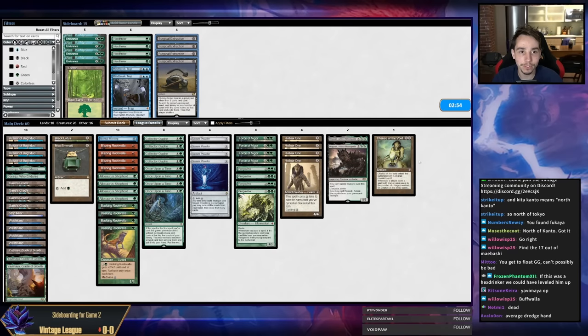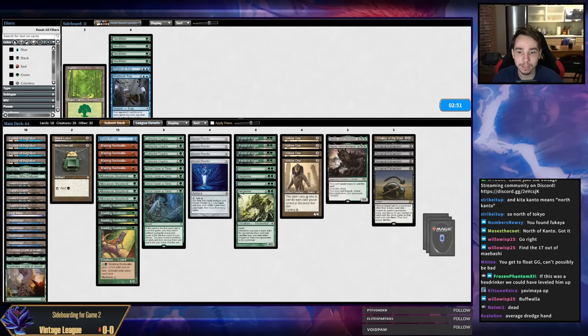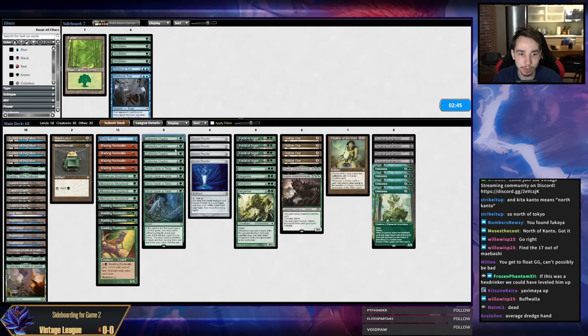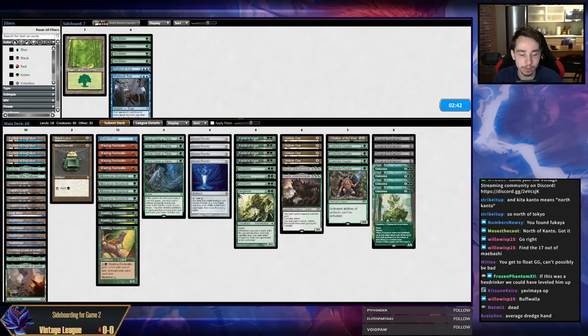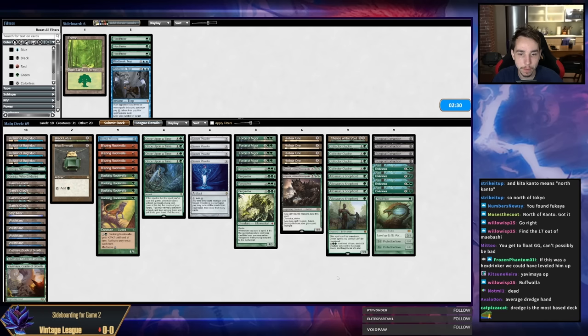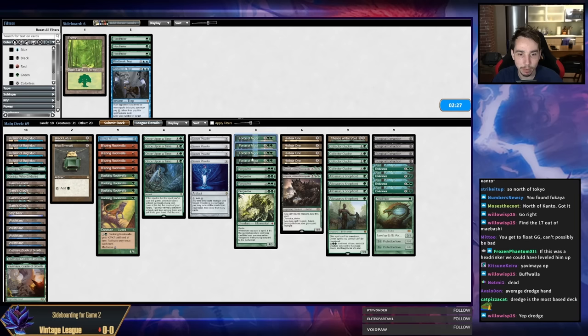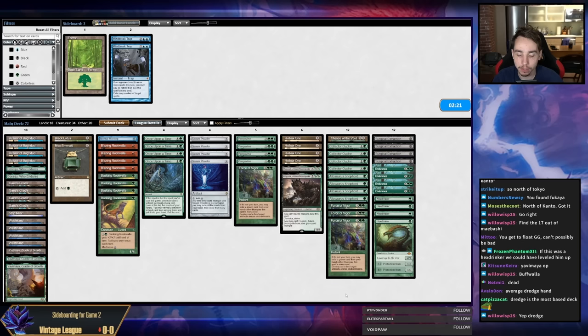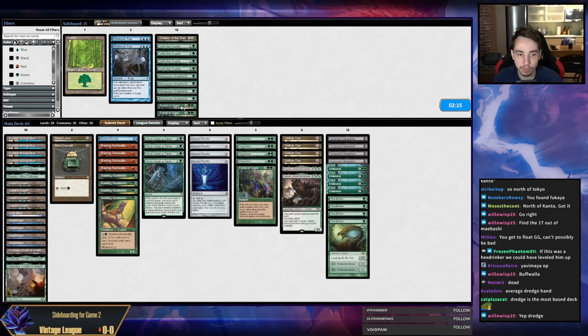Sideboard: bring in four Surgical, four Endurance. Collector Ouphe is garbage here, Allosaurus Shepherd isn't really good either. Maybe we just play Hex Drinker. We don't care about Force of Vigor either, so we could just bring in the Hex Drinkers. Maybe leave in a Vigor — Vigor kills Hollow One, but it doesn't really matter that much.